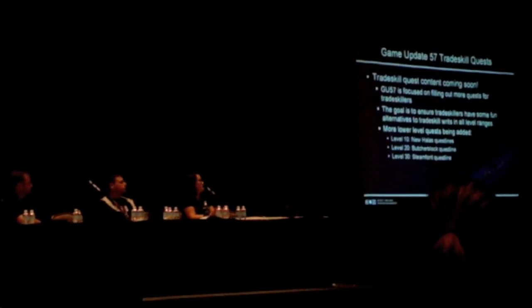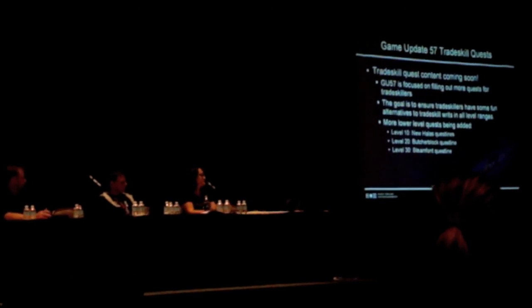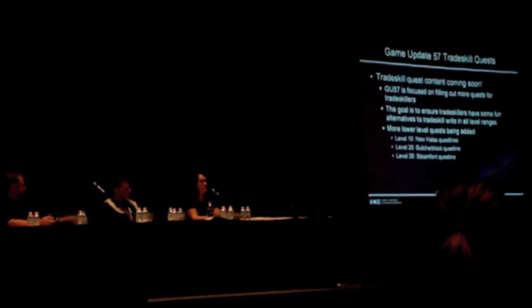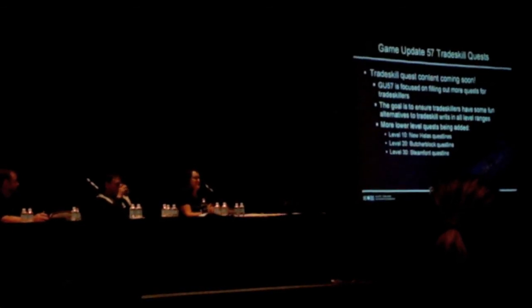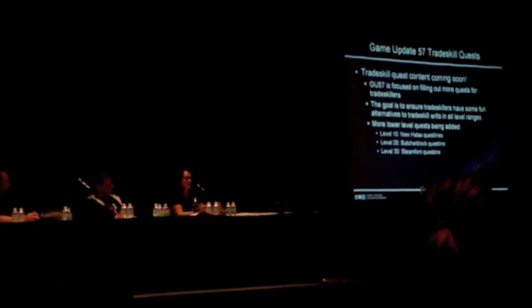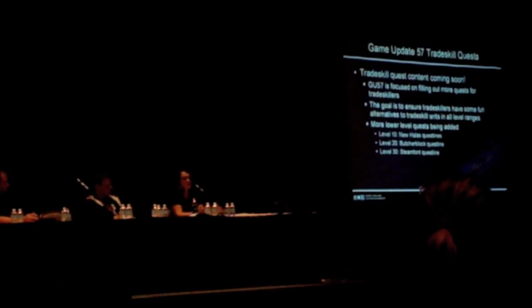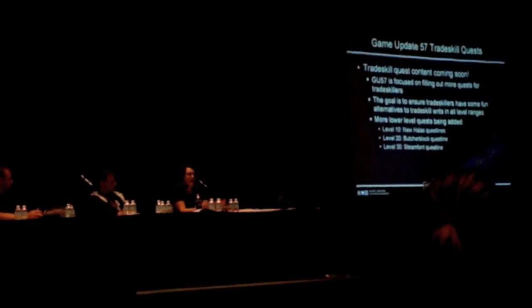So, what do you have to look forward to? Game Update 57 is almost upon us, and it's been very focused on trade skill quests. You may have seen them on the test server already. The goal is to ensure that trade skillers have some fun alternatives to trade skill writs in all the level ranges. I've been adding quests ever since I joined the team, but they've mainly been at the higher levels, where our expansion content has been. So in 57, I've gone back and looked at those lower level ranges, particularly the 10 to 30 range where there weren't really any quests, and added a bunch of quest lines in. And yes, you'll find these in your storyline window.